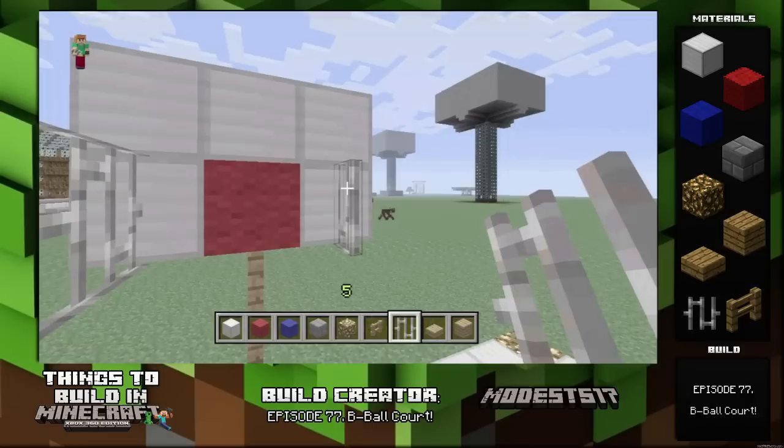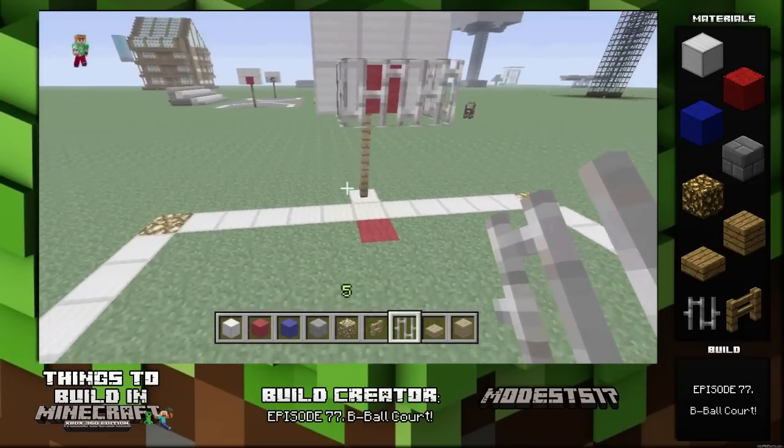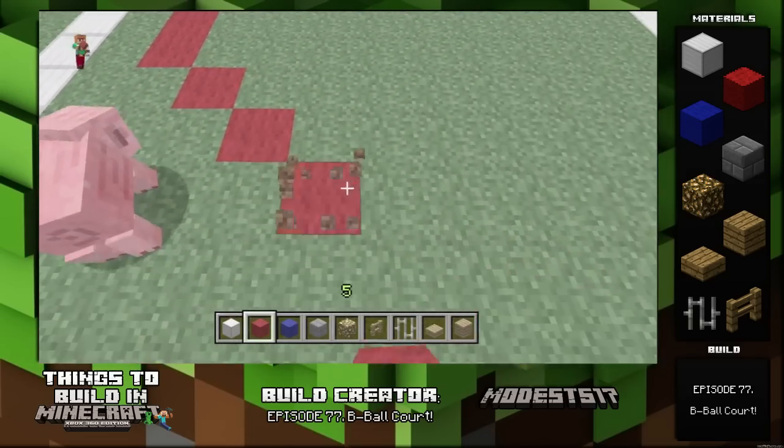You can actually play on this court. Me and Waffle played a couple games of horse where somewhere on the court you just throw the ender pearl and try to make it in the hoop. It's actually pretty fun, so this is a cool scenery piece that you can actually play on.